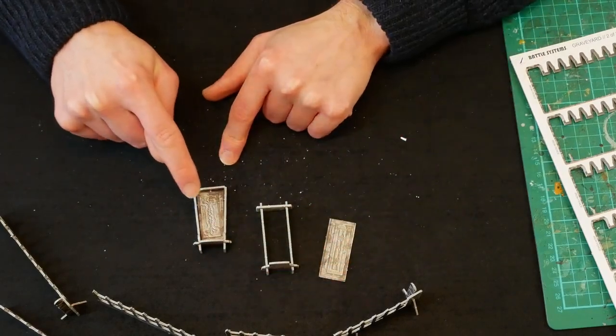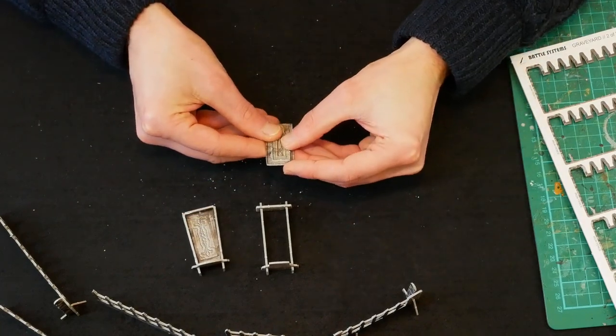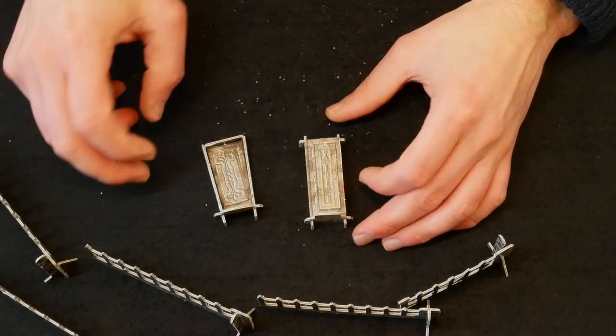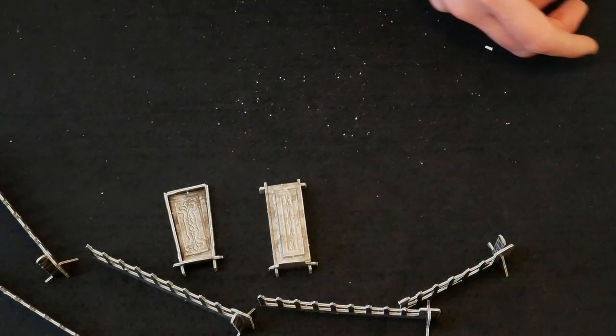The superglue works fine on those, but it's slightly less forgiving than the PVA. I'll put that on and it's a little bit wonky, as is that one. Superglue skill fail there — maybe the PVA's right for me because it's a bit more forgiving, but that's fine. They're all graves. Let's have a look at the gravestones.